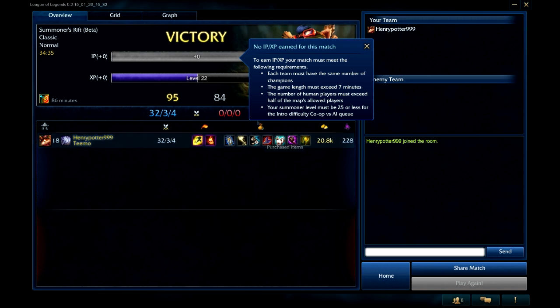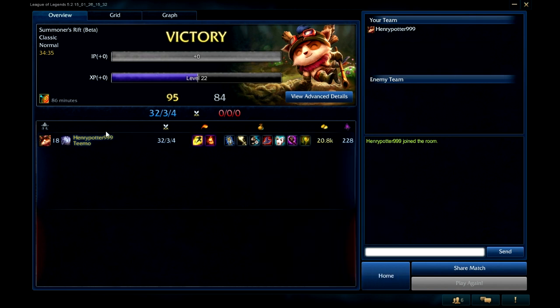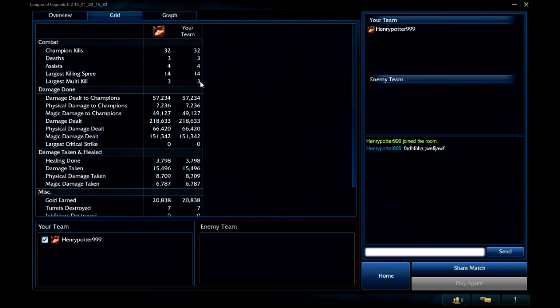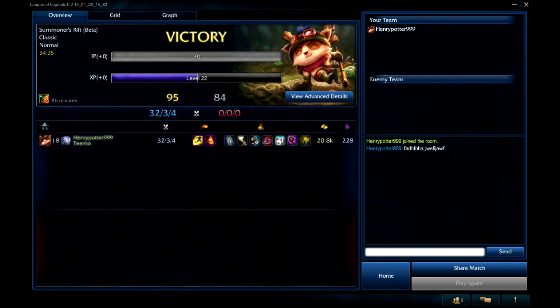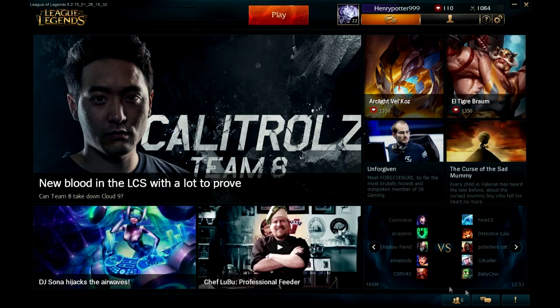Sorry for that interruption — the recording just stopped when I exited the League of Legends game. But now, once you get back into the home menu, you are presented with an end battle screen. This basically displays all the stats of the game: the amount of kills, the amount of points, all the kills, champions, their gold, their minion kills, items, and so forth. If there were other players, you would be able to add players, report players, or anything else like that. Here is a chat room, a graph, and once you are ready to exit, you press the home button.